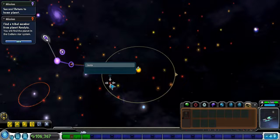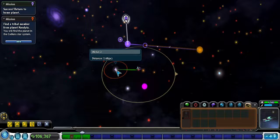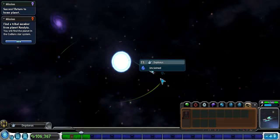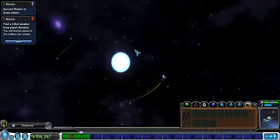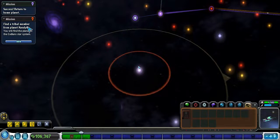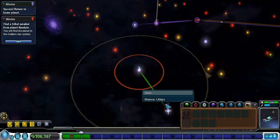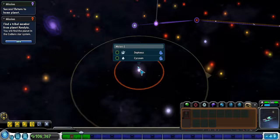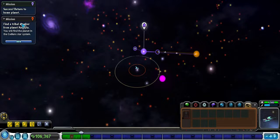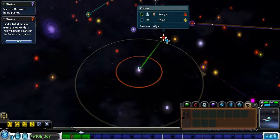It's way over there. Says find a tribal member from planet Kendra. Where's that thing at? Okay, gotta be in this area somewhere - there it is.